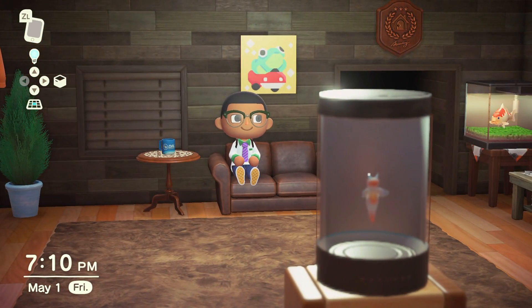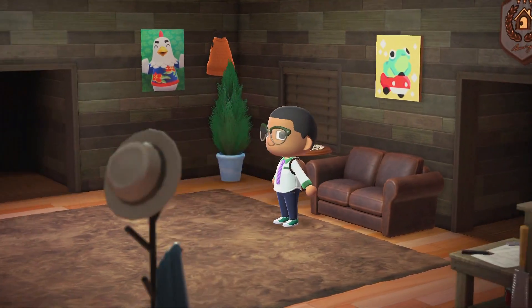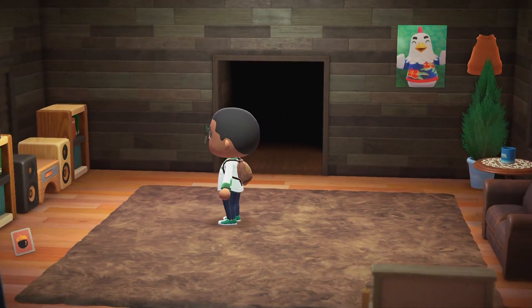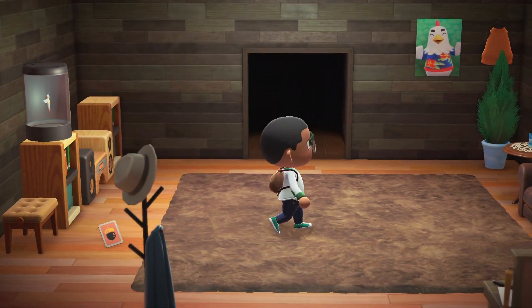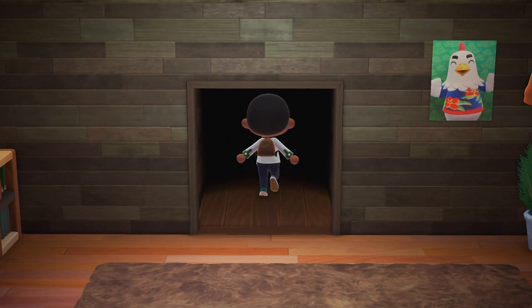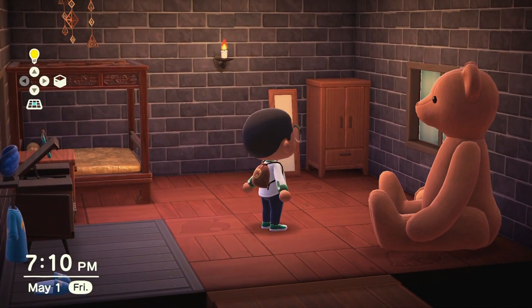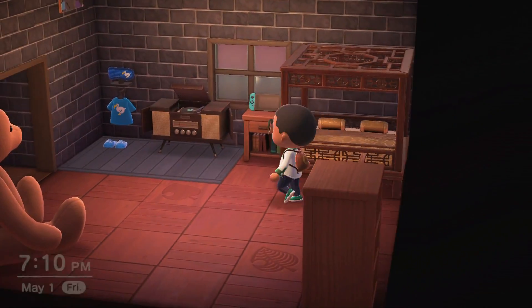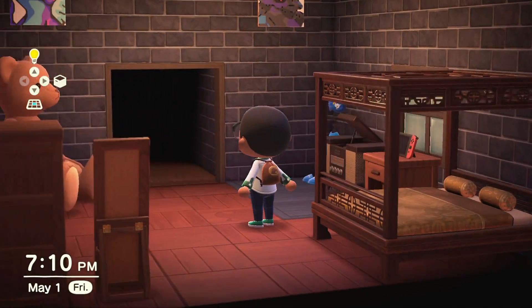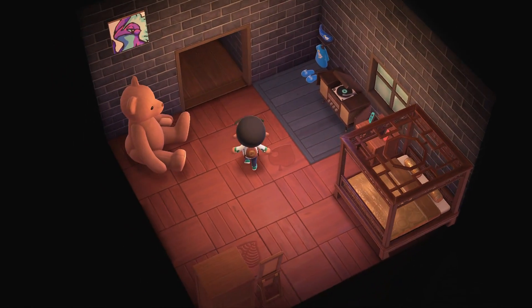I guess I'm doing another Animal Crossing update. We can start with my home — this is the living room area, and this way is my bedroom. I don't think I changed anything much; I think I added this candle and I got a new bed, but other than that nothing here has changed.